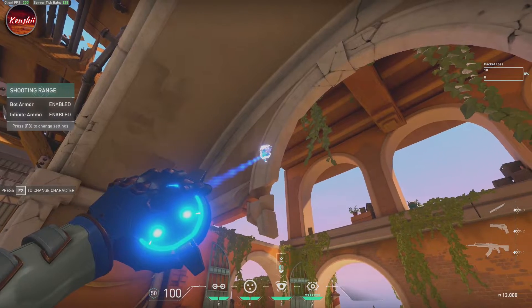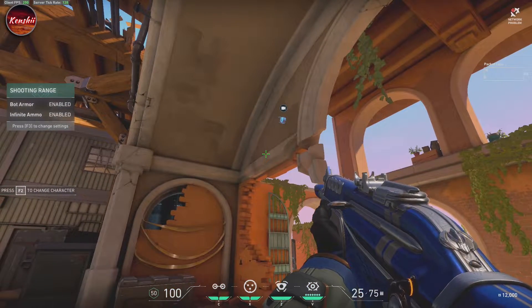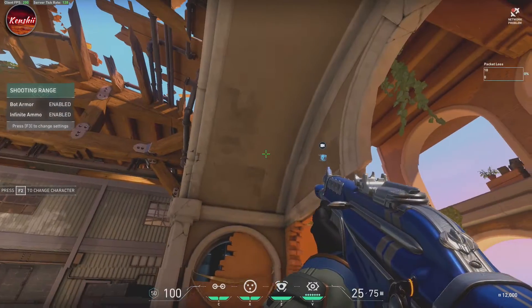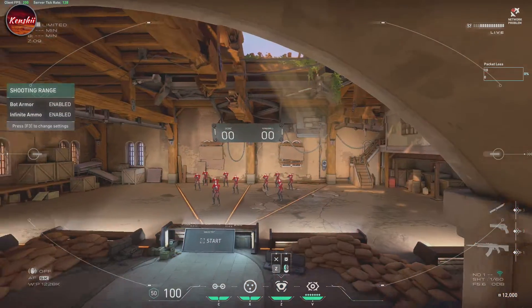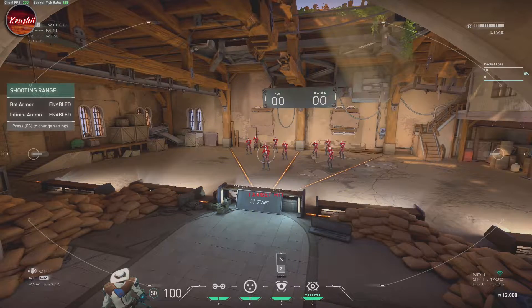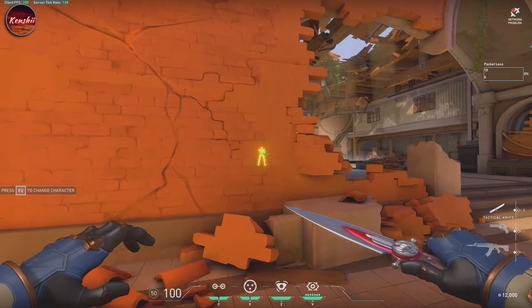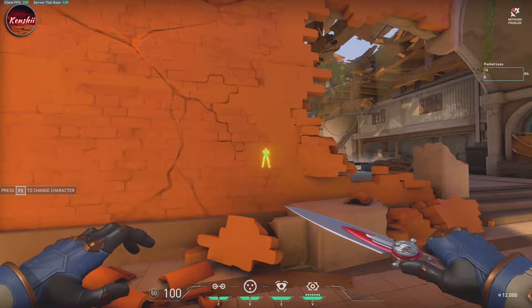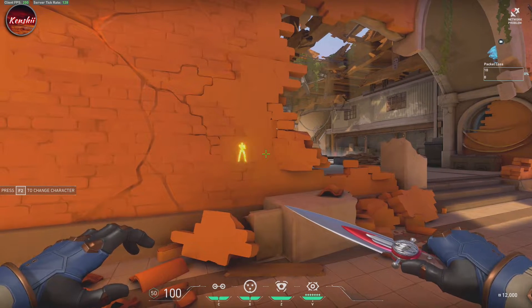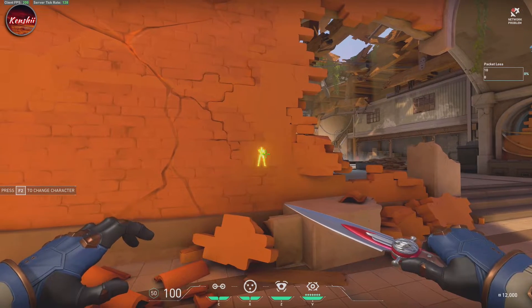So here's the Valk cam. You can place it pretty much on any flat surface — floor, ceiling, walls. And it shoots these darts that ping enemy locations. They would have to press a button to pull out the tracking dart; otherwise, it keeps pinging their location like so.